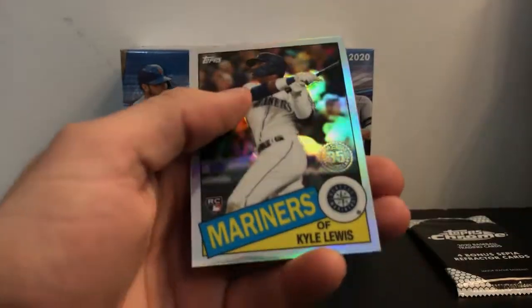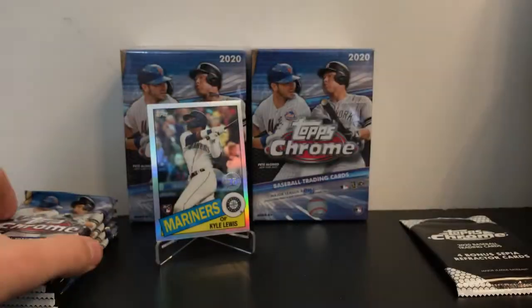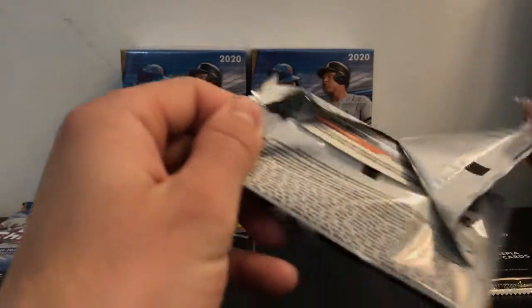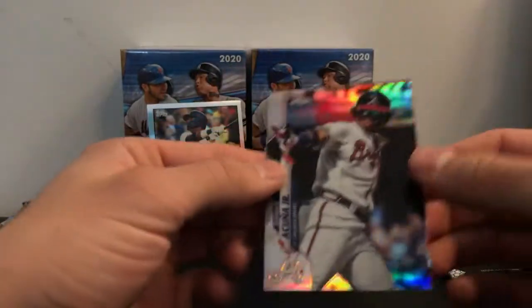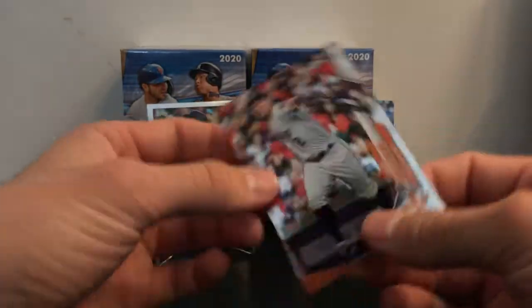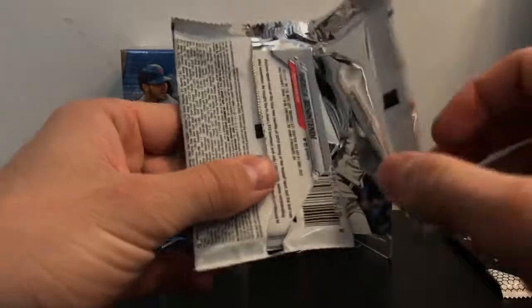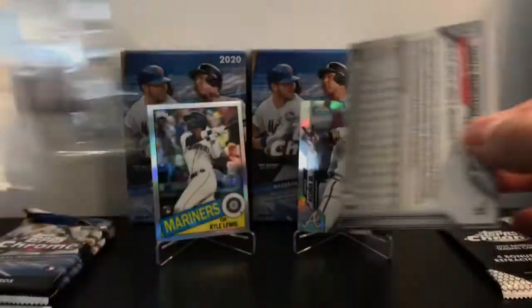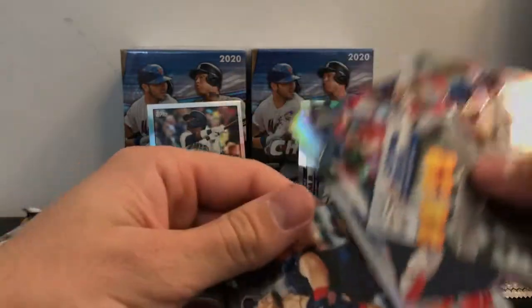Kyle Lewis 85 — pretty nice. We're about halfway through now on pack four. We got a Ken Griffey Jr. refractor card, putting that on the stand. As a Braves fan there are no rookies to look for in here, but nice Acuna — not a prism. Then Walker Buehler — this one is a prism — and Benintendi.